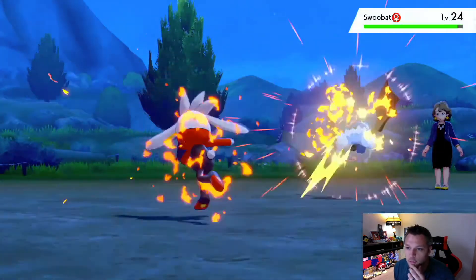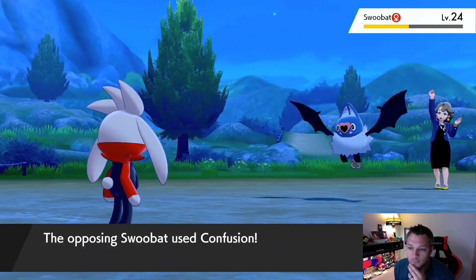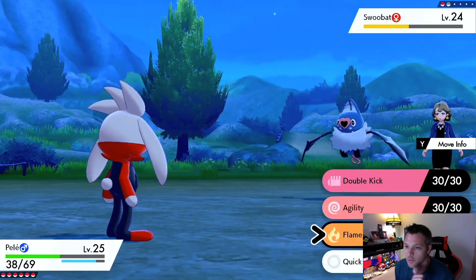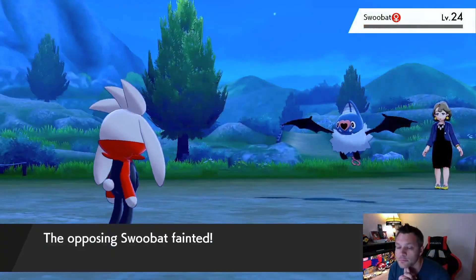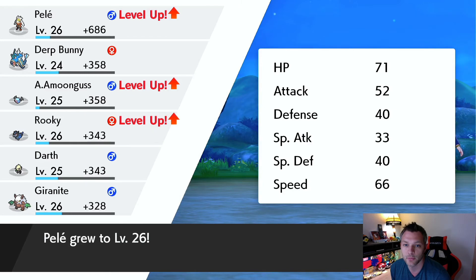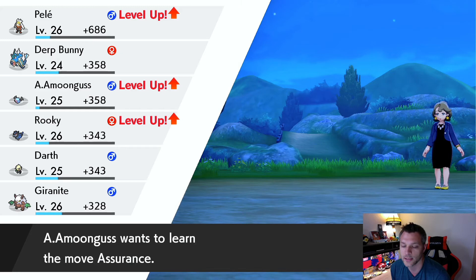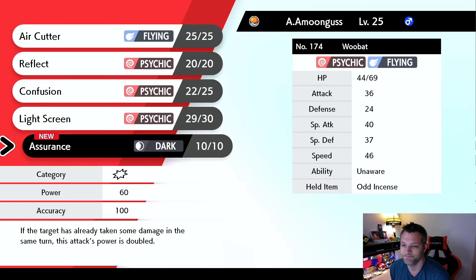Everything out here is meant to increase Cinderace's speed. I've got Agility, Flame Charge, and Quick Attack with a Jolly nature — all the things to get me fast, and if I'm not fast enough I've got priority. A Swoobat! Amoonguss is looking at its older sister. Flame Charge again — I got that plus one. Solid damage! Confusion comes in but we're good. Flame Charge finishes it.